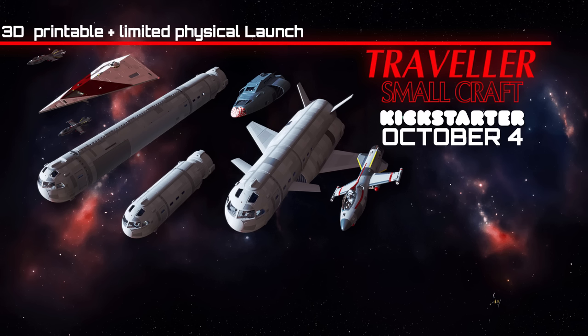The Kickstarter begins October 4th, so just hit the link below. Stretch goals include alternate noses and engine modules, a civilian gig, a slow pinnace, a 10-ton slow boat, and a variety of cutter modules. And because not everybody has access to a 3D printer, there will be a limited number of pre-printed small craft available to order. They stress to me that it is going to be a very limited number, so you're best to act fast.